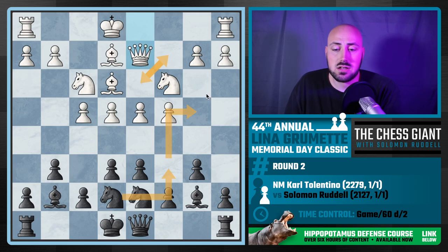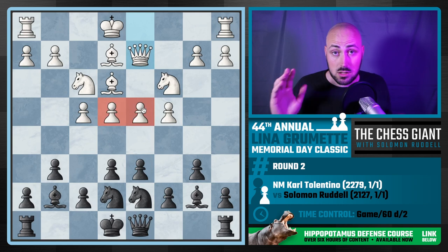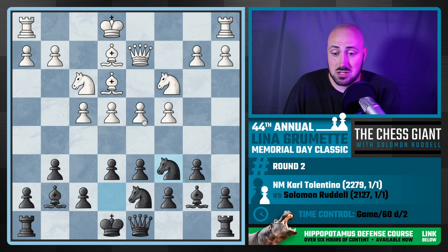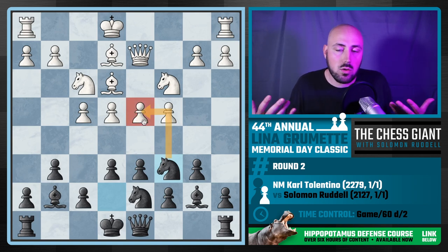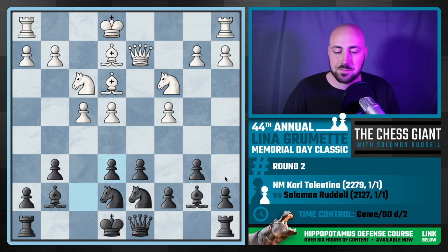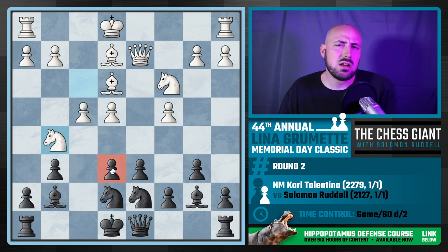Knight f6 means knight g4 is a spot that could harass the bishop. Knight c6, on the other hand — if we go to knight b4, what are we really doing? The second thing is to ask yourself which pawn in the center is weakest, meaning which one has the least defenders. Looking at the central pawns on the e and d files: the d-pawn is defended three times, the e-pawn only once by the knight on c3. So the e-pawn is by far the weak pawn.